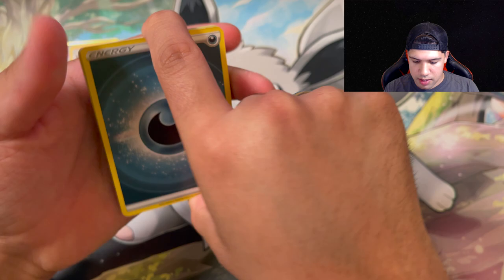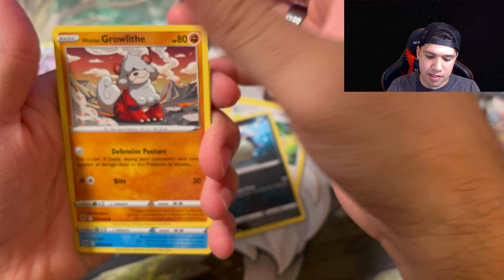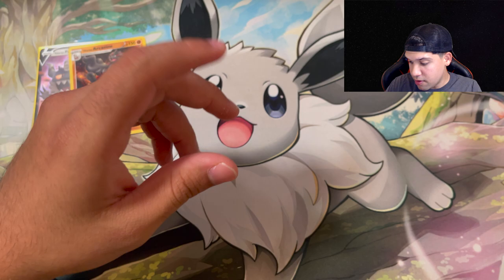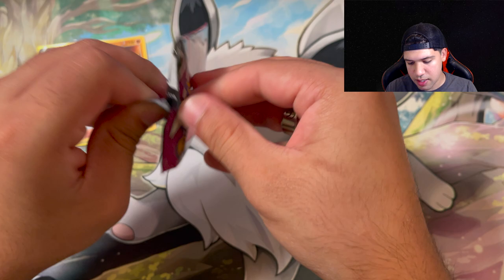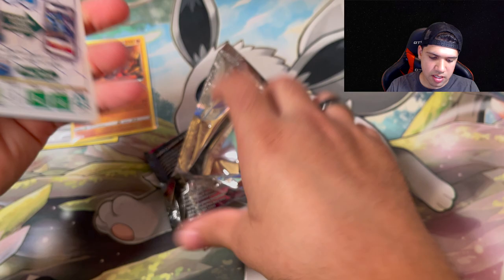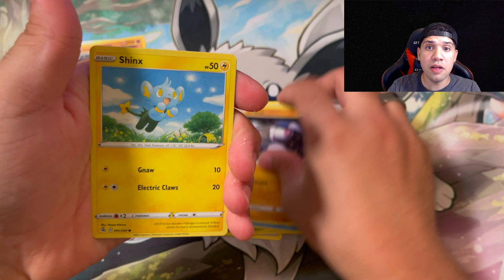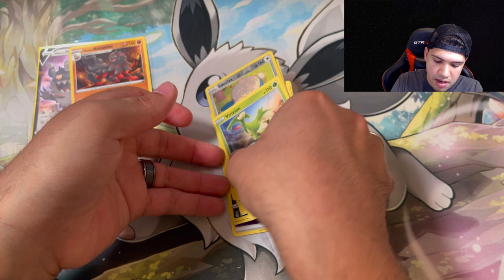Here we go, fire - it's dark, of course. We get Bergmite, a Rufflet, Ponyta, a reverse holo Salandit, and a Mismagius non-holo. I really never have luck with these boxes - these collection boxes, I just don't have the luck with it. It's a code card. There's a Sidekick Froslass. So second box gives us nothing at all. Hopefully the third box can save us.